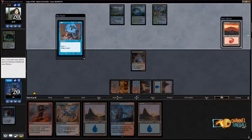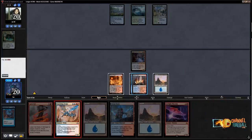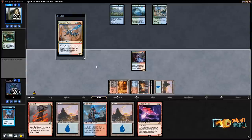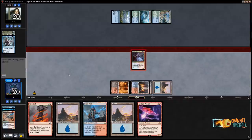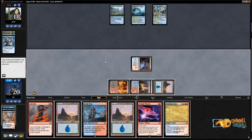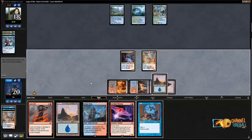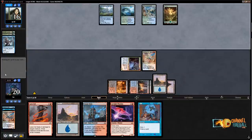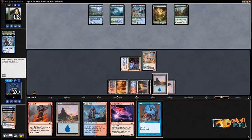If they're stuck on lands, I have a shot. There's a Phoenix but I'd rather just play Crackling Drake here. I want to set up Phoenix so I can — Sinister Sabotage, didn't expect that. They didn't hit their land either. Let's play another Crackling Drake. I kind of want to save Phoenix and Radical Idea for when I have enough spells to bring the Phoenix back.